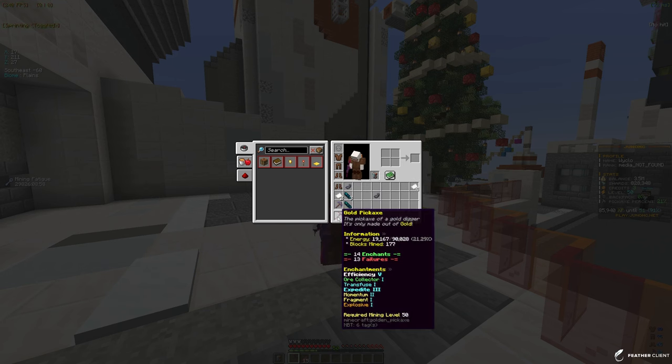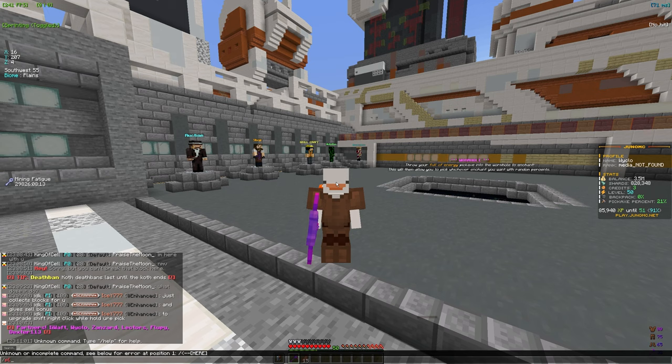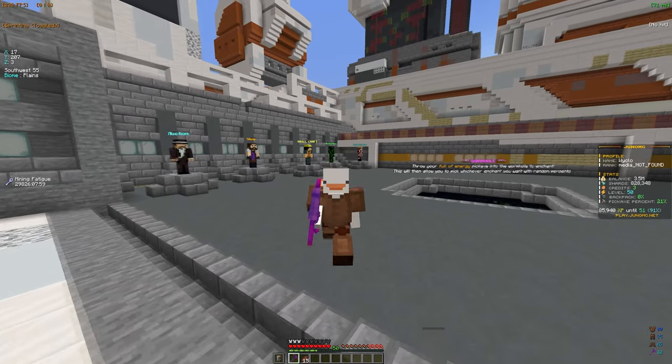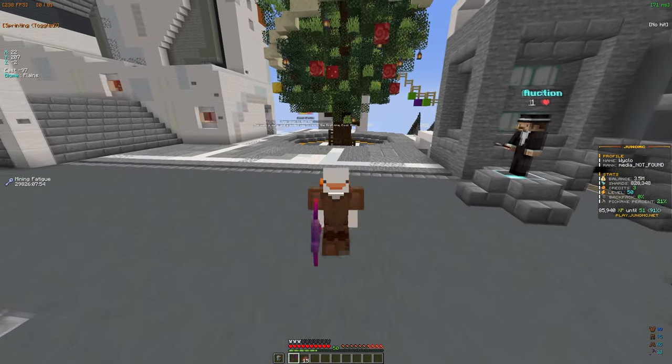I also have a pickaxe skin on my pickaxe which gives me a ton of benefits. Our main goal is to prestige — if you look at slash prestige, you can see all the benefits are insane. The first one gives you a 20% shard gain, an extra PV, a tier 2 cell, and a ton of other things like contraband, backpack increases, loot boxes — all insane for the server.